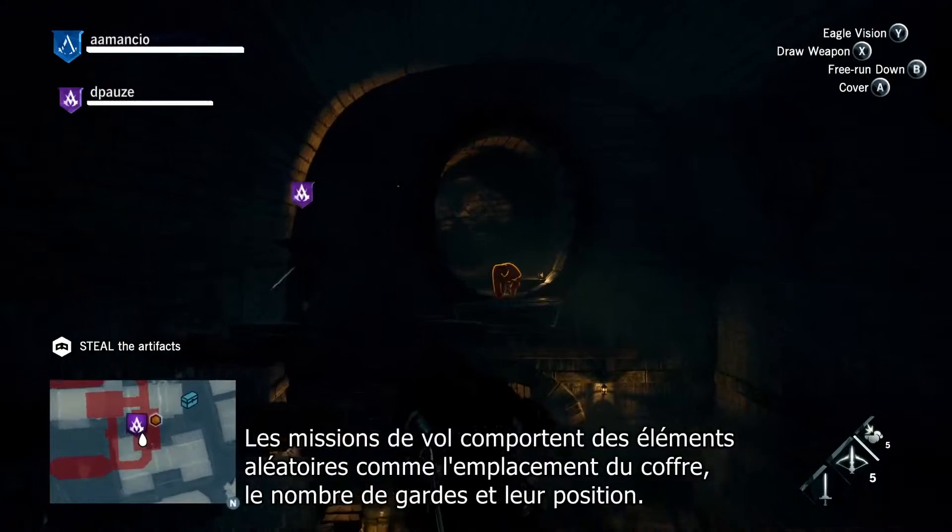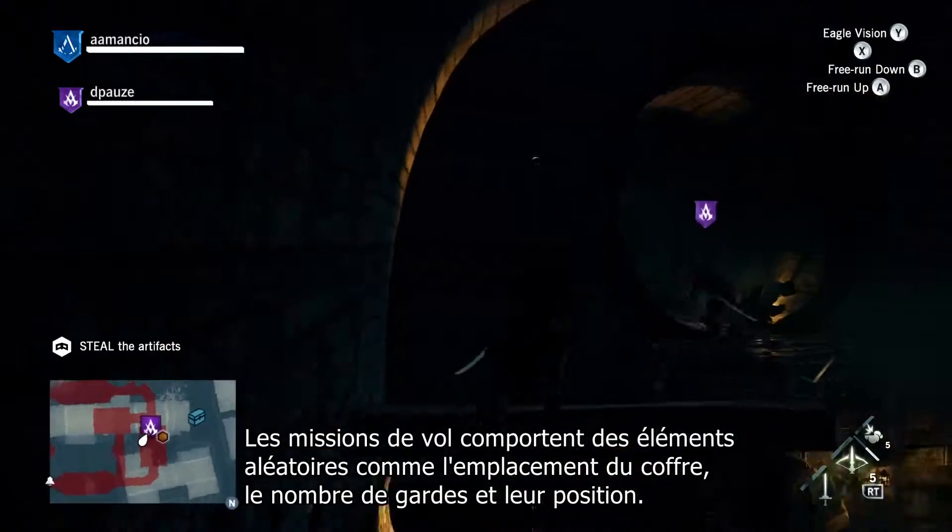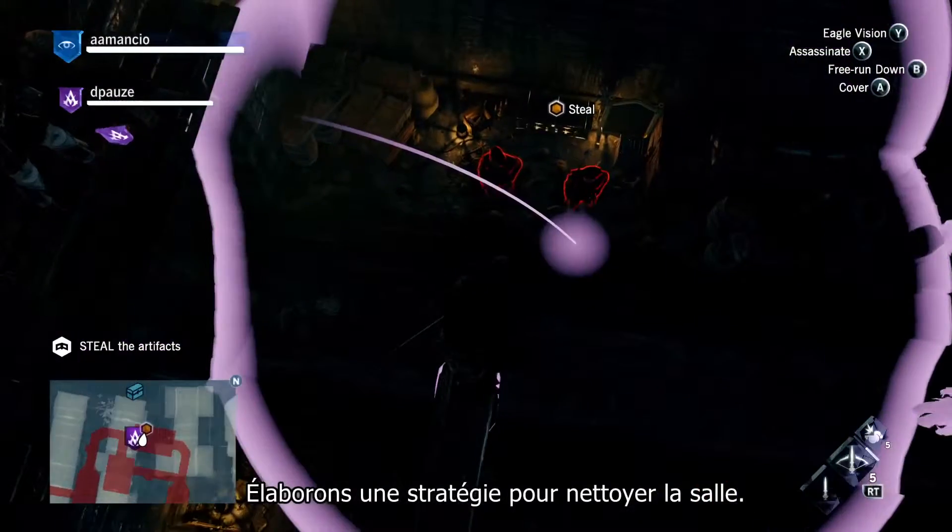There's the chest. Heists have randomized factors, such as the location of the chest, number of guards, and their positions. Let's use strategy to clean the room.